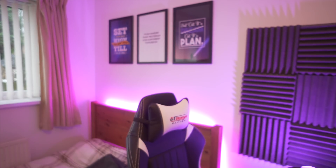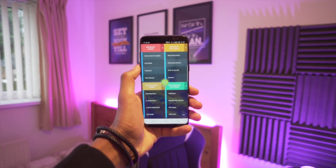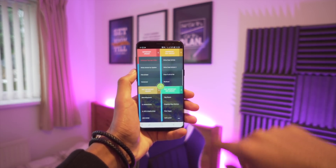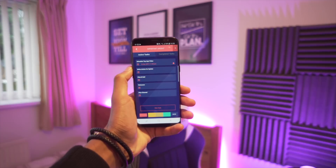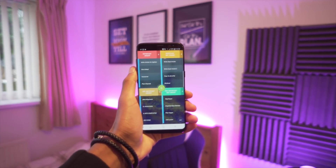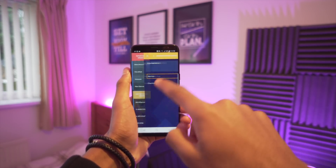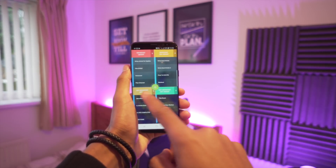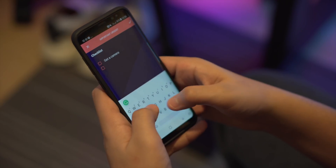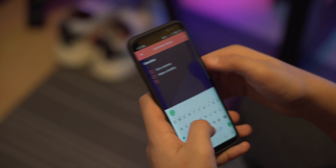Moving on from games is a productivity app called Tasks. It's designed to make you more productive by better managing your time. It's split into four different sections to prioritize your workload, based on the popular book 'The Seven Habits of Highly Effective People.' The top left is for urgent and important tasks — things that need doing ASAP. Then there's important but not urgent, urgent but not important, and finally neither urgent nor important at the bottom. You can visually see and prioritize your daily or weekly tasks.